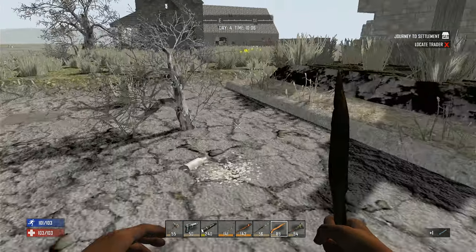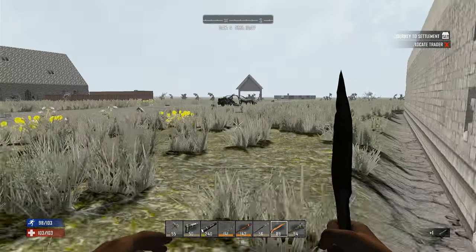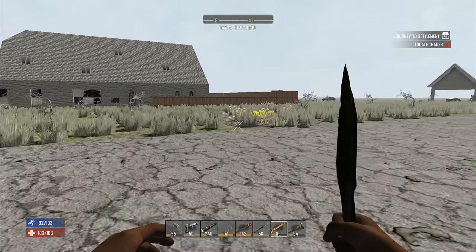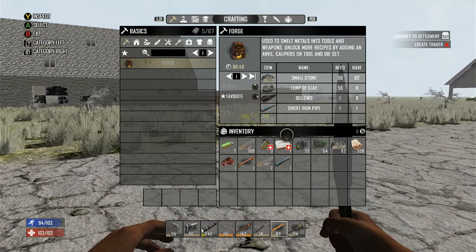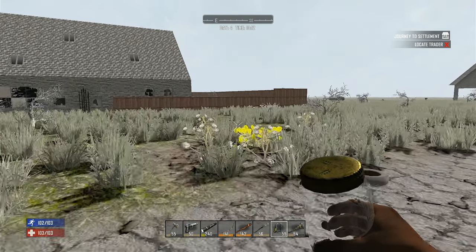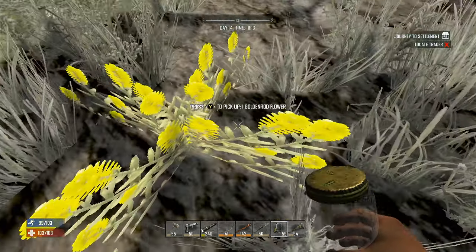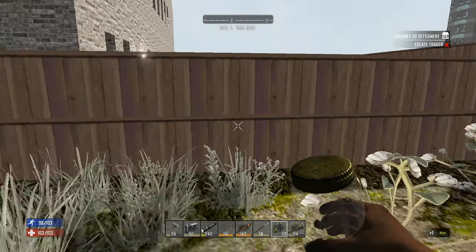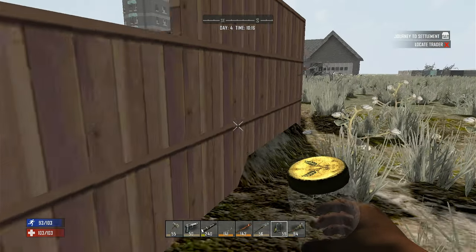I brought my glass jars with me and there's water at this house, so let's grab some water. I'll grab the yellow pea flower too. Usually you can jump over that fence — you gotta find the elevated part.